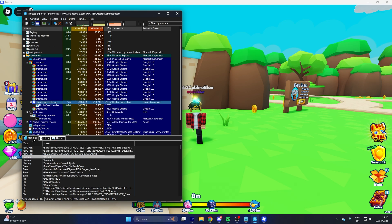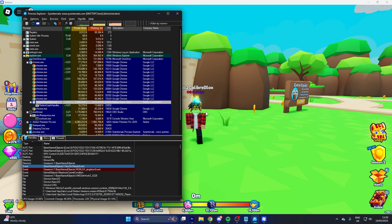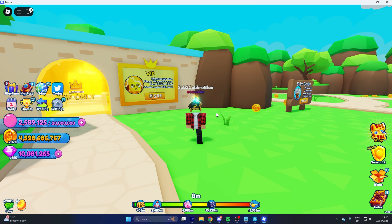What you want to do now that the panel is open is find where it says roblox_singleton_event. Right-click this and close the handle. The singleton event makes sure you only have one Roblox process open at a time, but closing this will allow you to have multiple.